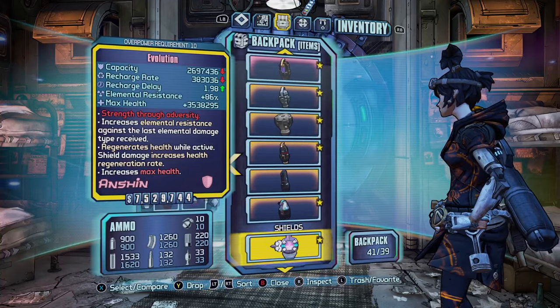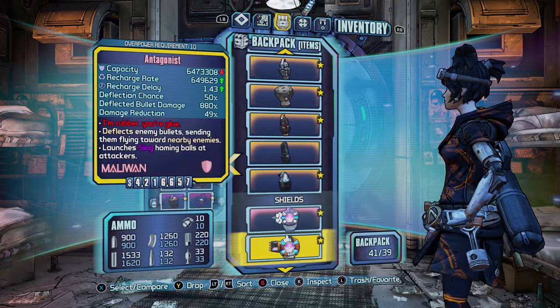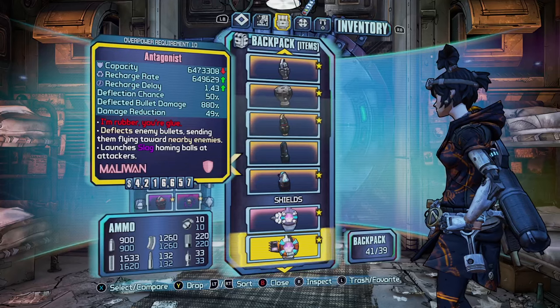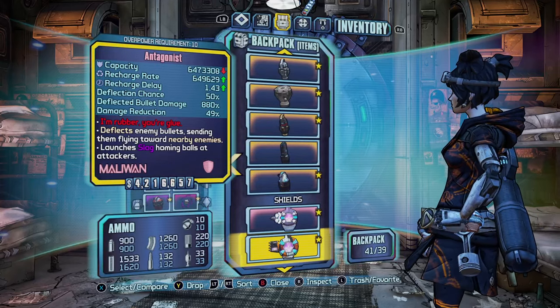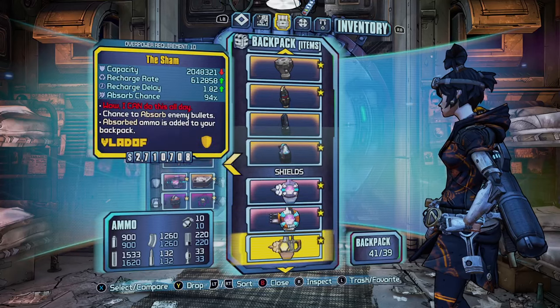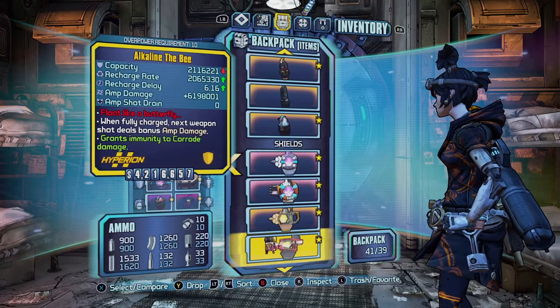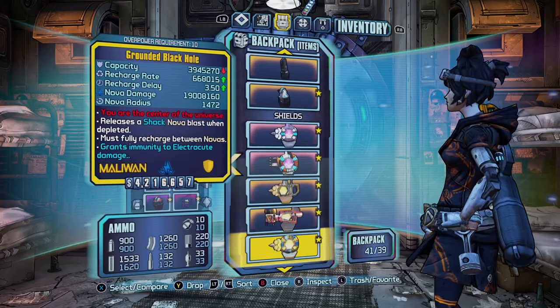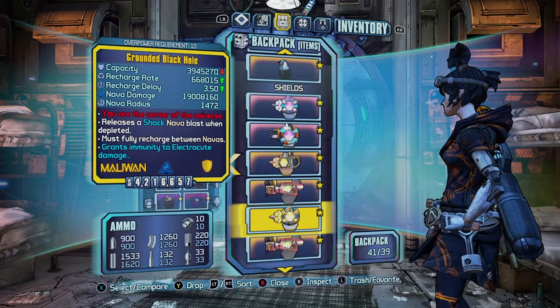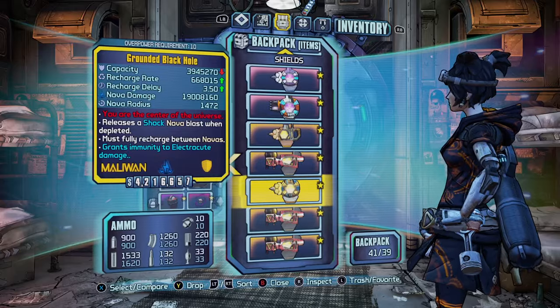For shields: the Evolution for elemental resistance. The Antagonist is just an overall great shield with great capacity, slags enemies, and deflects bullets. The Sham for regenerating rocket ammo. The Bee for the amped shot. And the Grounded Black Hole, which seems to be good on Gaige as well for its hidden effect.